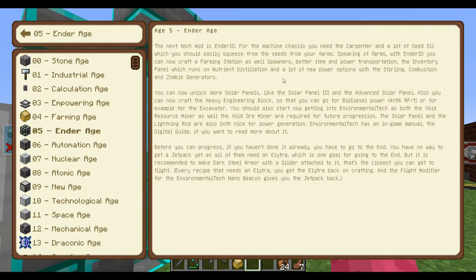I changed a couple of things. The next stage is the end age, which is something we can probably do. You can now unlock more solar panels like Solar Panel 3 and Advanced Solar Panel. You can also craft heavy engineering blocks, go to biodiesel power, use the excavator, or start getting into the void resource miner. So now we have quite a lot of stuff unlocked.